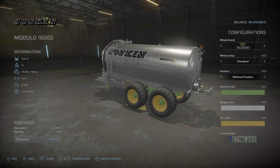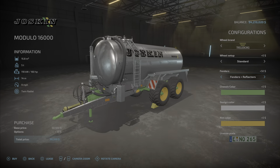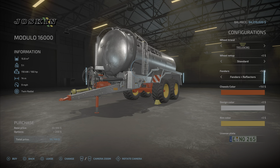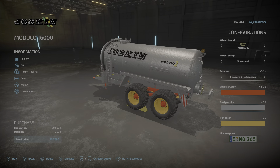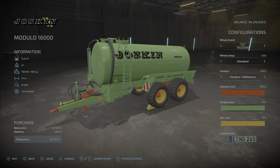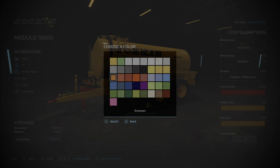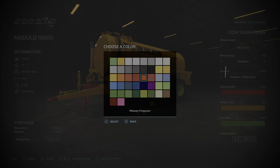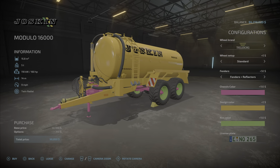Back to Trailerboard. Fenders: without, standard, and then you get the European style reflectors. Chassis color is currently green — you can make it any color you want, perhaps red. Design color is your tank: silver, different kinds of silver, galvanized, a darker galvanized, green which is actually kind of nice. There's also yellow. Rim color can be anything, but your hubs will stay with the chassis color. Let's make it pink — yes, the hubs will be the chassis color, as you can see where the pink items are.